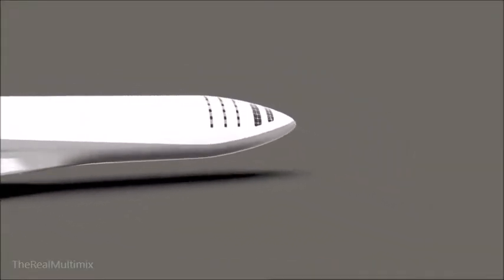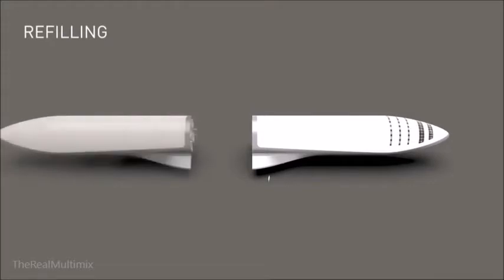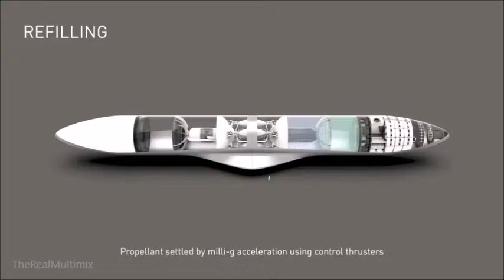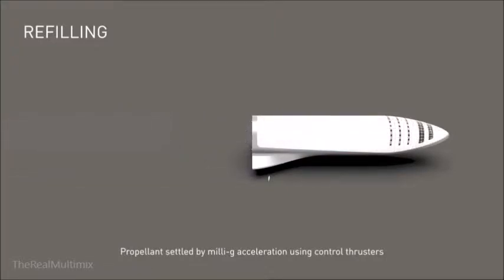There are some basic stats about the engines. The sea-level engines are about 330 ISP at sea level; the upper stage engine is 375. This is version one, so I think over time there's potential to increase that specific impulse by five to ten seconds, and also to increase the chamber pressure by about 50 bar.